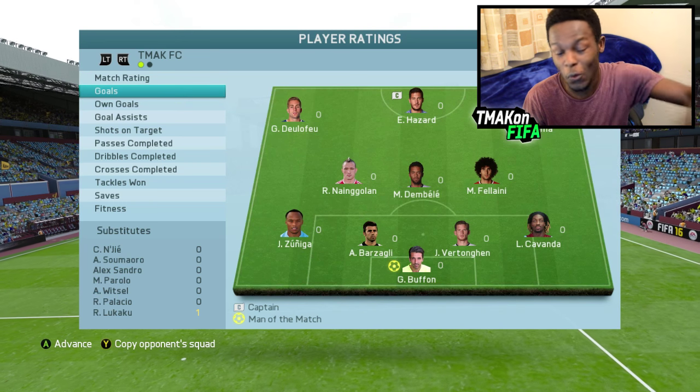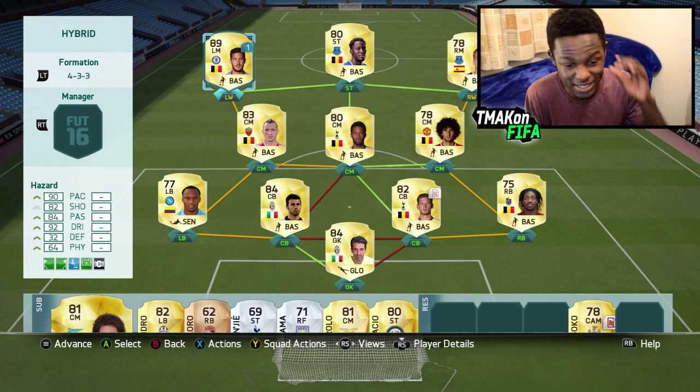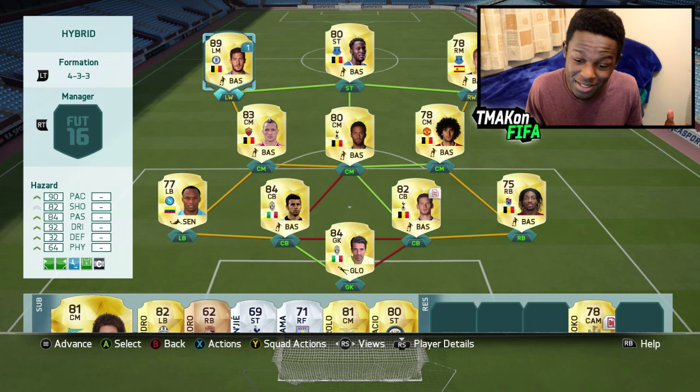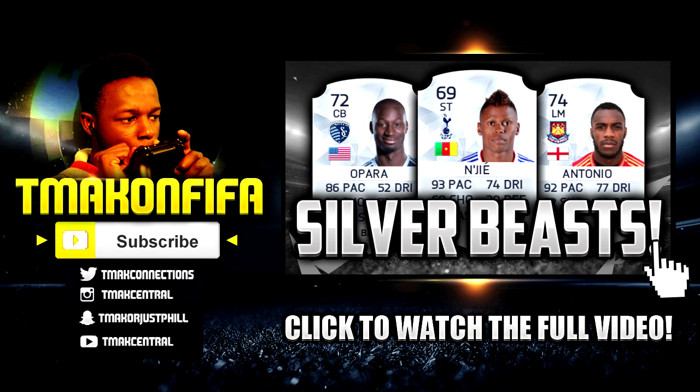That is it guys. Man of the match was in fact my keeper. The only goal I scored was from Lukaku, who I ended up putting on the bench to put Hazard up top as a striker. I did not think this game would be this realistic — I put a pro player card on Hazard to see how it performed, and it was pretty much like Hazard in real life this season: bad. If you enjoyed it, drop a like. Find me on Twitter, Instagram, Snapchat — everything is down in the description. This is T-Max signing out, thanks for watching!